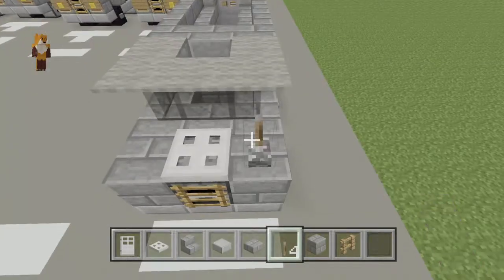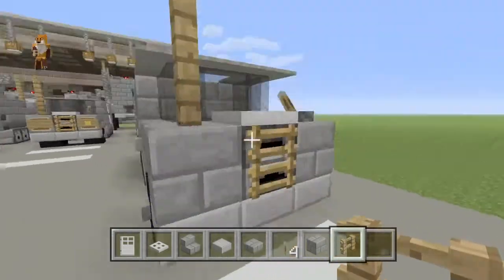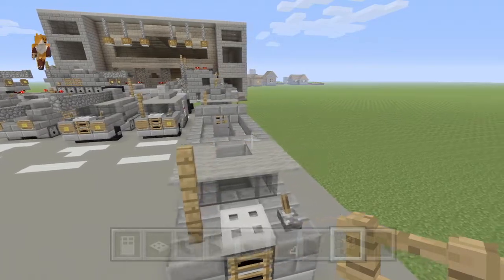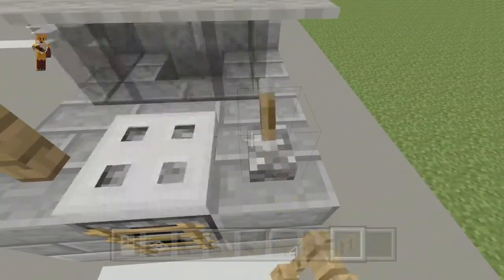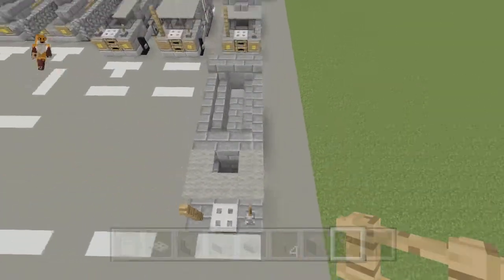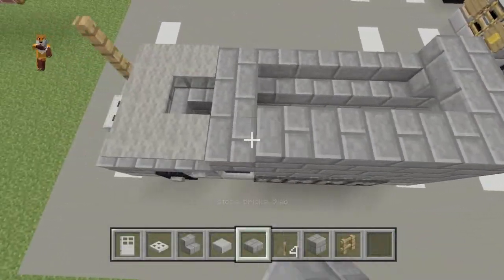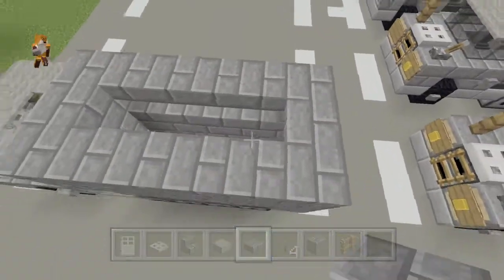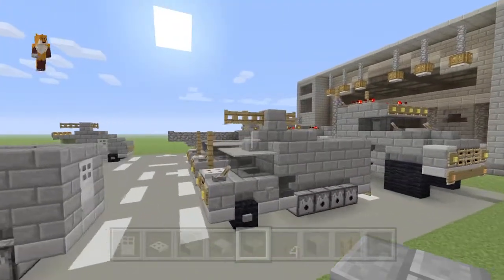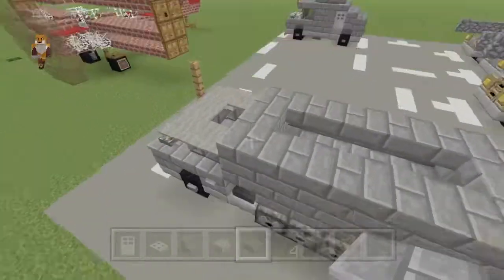On the right side put your lever down. On the left side put down two blocks high worth of fences — they act as an antenna, a mini antenna. You can open it up, open up the hood, take a look underneath. Now all the way along here, place stone brick slabs — so it should be looking like this.